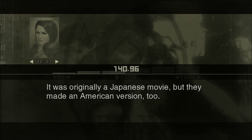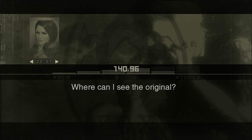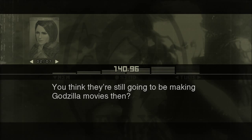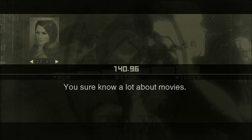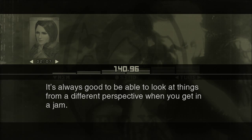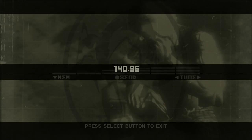Godzilla was originally a Japanese movie. A friend tried to tell me it was a story about a mother monster trying to reclaim its eggs from humans, but no one understood that so they kept trying to kill her. I think that's the plot for the American version - that would explain it. The American Godzilla movie was around 2000, and it was literally about Godzilla and eggs around the city, which was a major plot point.